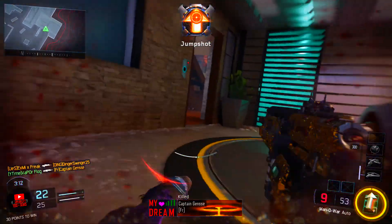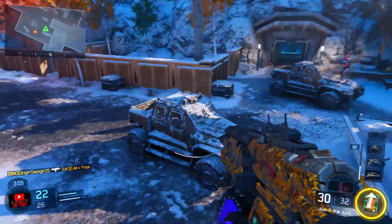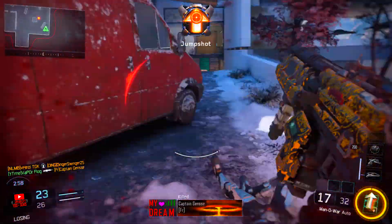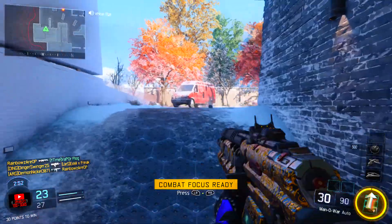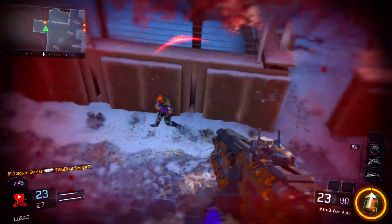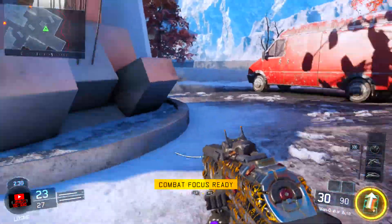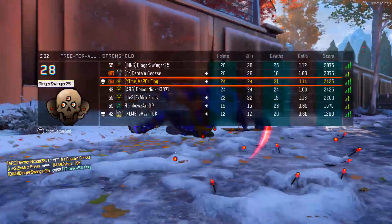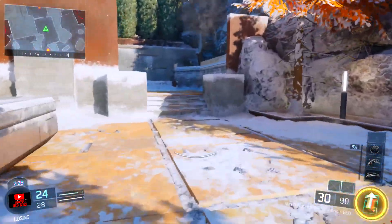I recommend using a gun that's kind of like an assault rifle or the VMP — it's an SMG, but it has pretty good range. Use a gun that has pretty good range because Free For All really isn't a run-and-gun mode. It's more of a sit back, chill out, wait for them to come to you kind of game mode. That's why you should run a long-range gun — you're going to be aiming most of the time, just waiting for people to go into your sights and kill them. I don't really recommend running a Vesper or a CUDA or anything like that because those are SMGs for running-and-gunning in TDM where you're just running around getting kills.